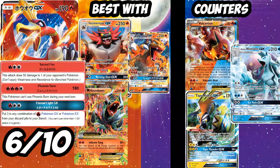Next up is Ho-Oh GX. Its GX attack Eternal Light is the big thing — put three of any combination of Fire Pokémon GX or EX from your discard pile onto your bench. It doesn't have to be a basic, so you can put Houndoom, Incineroar, or Charizard on your bench. Unfortunately there aren't many good non-basic Fire GX or EX yet, so Incineroar is your best bet — you can set up Hustle Strike, and you don't need as many Rare Candies since you can put three Incineroars from your discard pile right onto your bench.